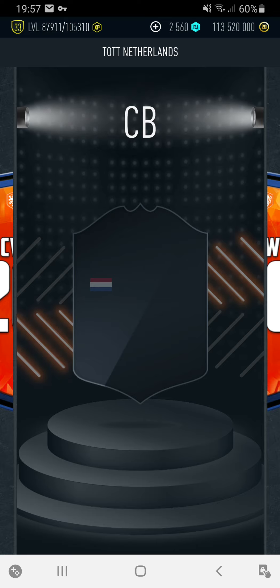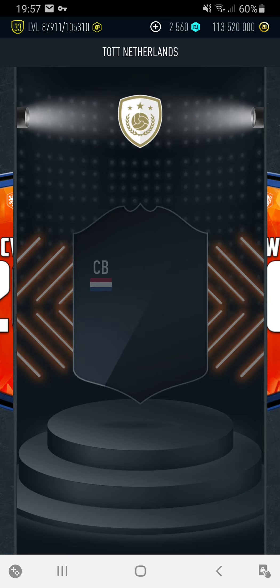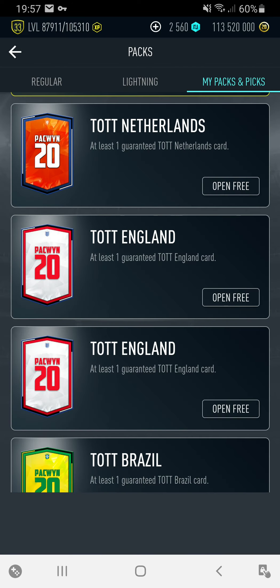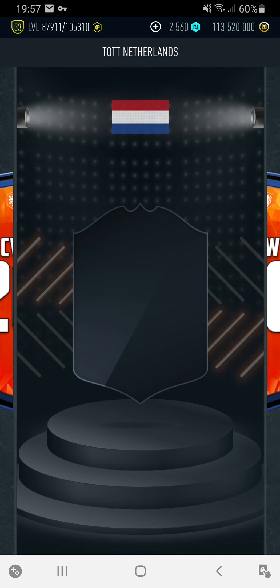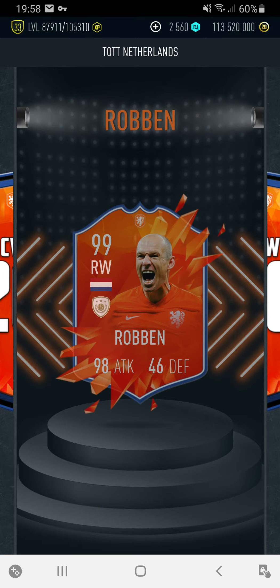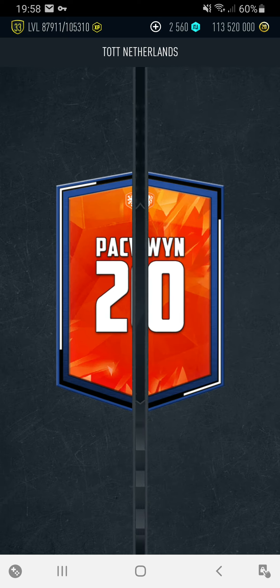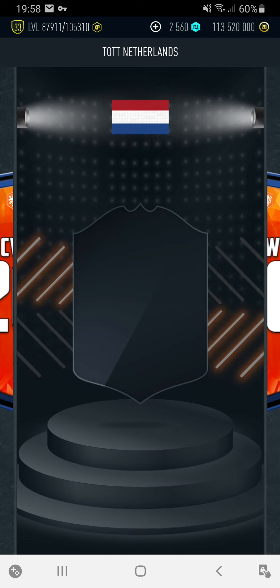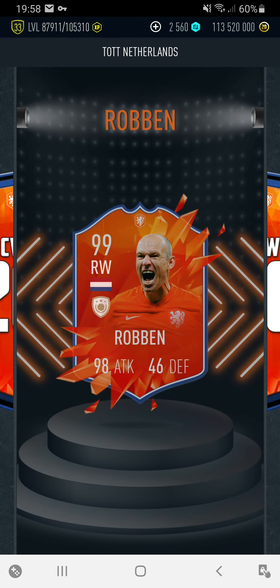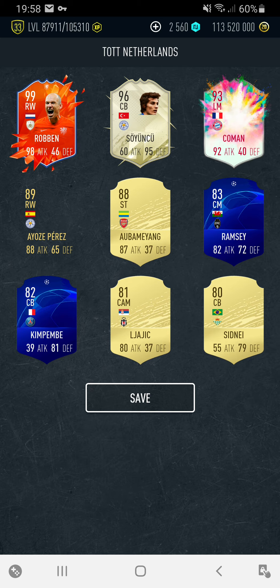We've got the Dutch ones now. Centre back - Coleman, 98. Oh, it's 97, Stam. One - give us goalkeeper or striker. It's right wing, so it's going to be Robin. 99, Robin - that's okay. And we've got one more. Robin again.